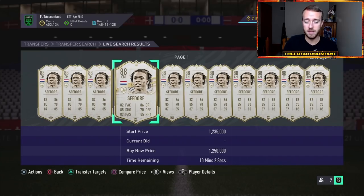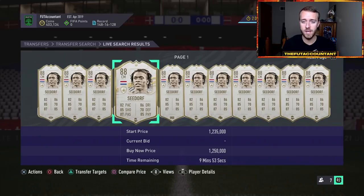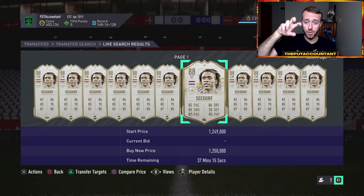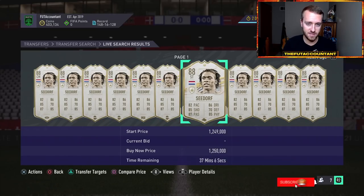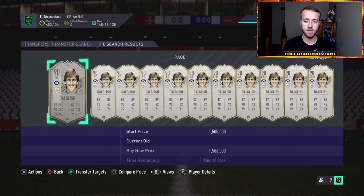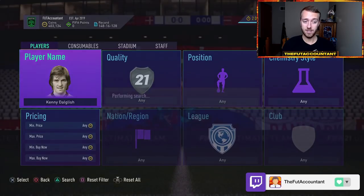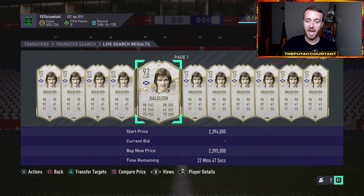Seedorf's mid card is probably going to stay that way — it might drop a little bit. Icon Moments Seedorf, if it's the same as last year, is probably going to start around 4 or 5 million coins, then drop down to the 2 million coin range after a couple weeks, making the mid card still the best value Seedorf on the market. With the amount of coins on the market this year, you might see some mid icons like a Seedorf, mid Makélélé, or mid Petit — some of the most meta, overpowered mid icons — hold their value if that version has a big price gap versus the Prime. Like mid Dalglish at 1.4-1.5 million versus Prime Dalglish at 2.3-2.4 million — that's a 900K difference that may cause the mid version to bounce back up a little bit.